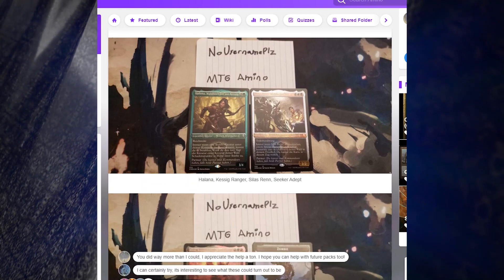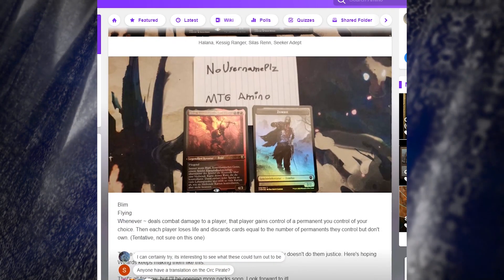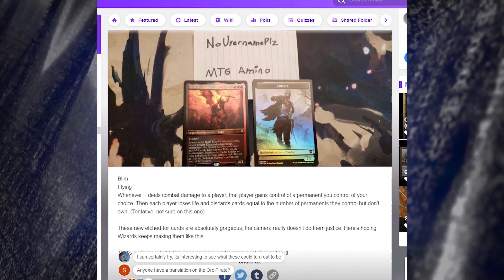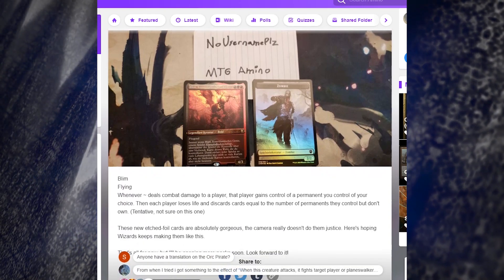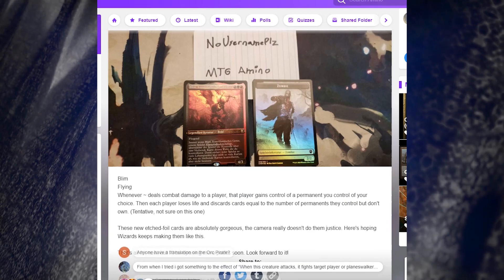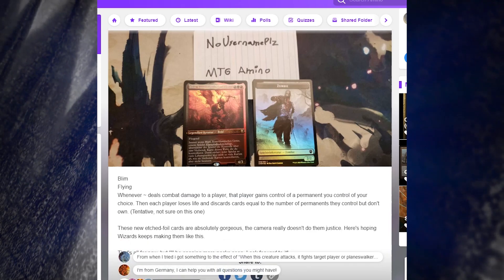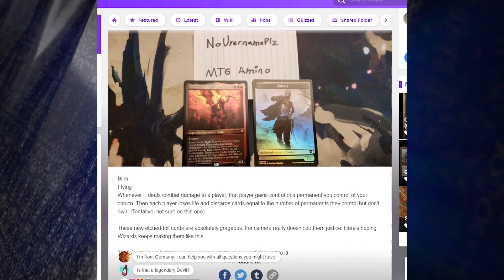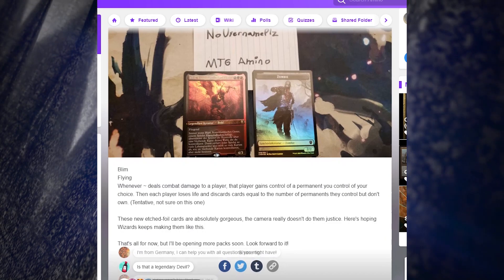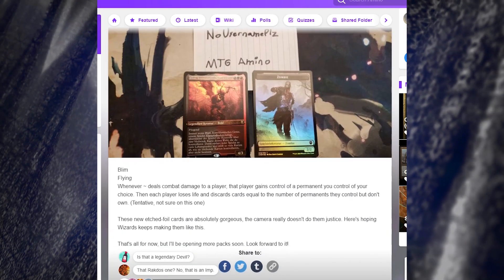We have Blim here - flying, and whenever it deals combat damage to a player, that player gains control of a permanent you control of your choice, then that player loses life and discards cards equal to the number of permanents they control but don't own. These are new etched foils as well, so Blim is also an etched foil. That's all for now but more packs will be opened soon.